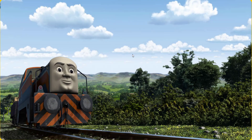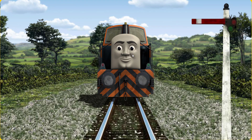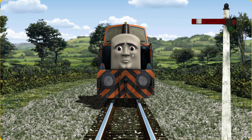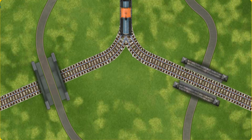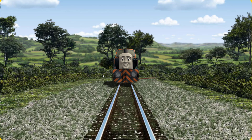Den went through the countryside. Suddenly, Den had to stop because of a broken signal. He needed to go a different way. Find the track that goes under the bridge. Let's go!